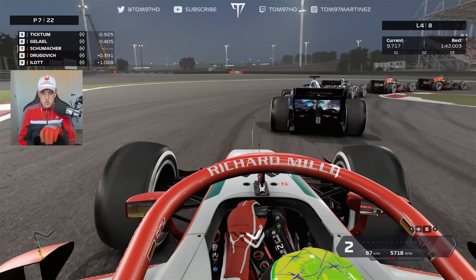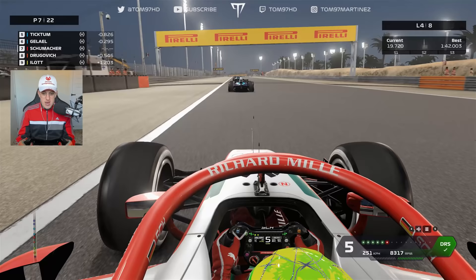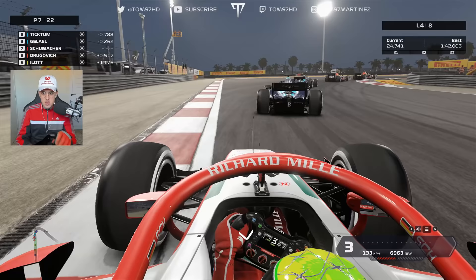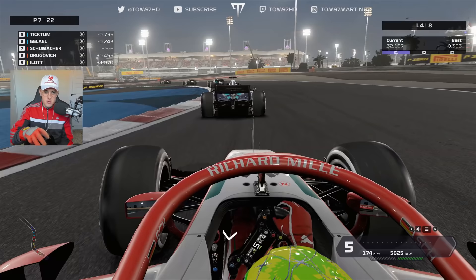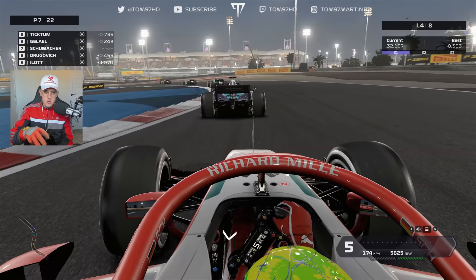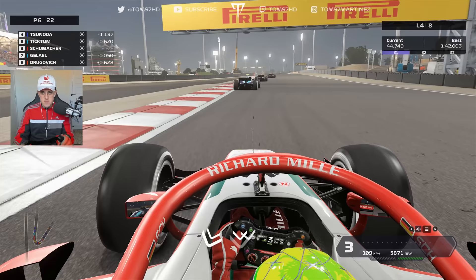We're locking the rears a little bit into turn one, but we've made it work quite well. Getting the drive out up towards turn four isn't too bad, but again we're lacking a bit of straight-line speed. We're going to keep the pressure on — you guys know what's coming now. We're going to go for a big send into turn eight. That's on the money, aggressive over that curb. Down the inside of Sean Gelael, squeezing him onto the curb — and there we go, up to P6, we're through!